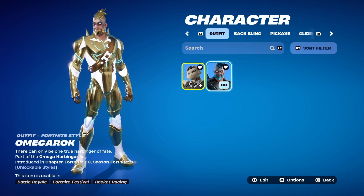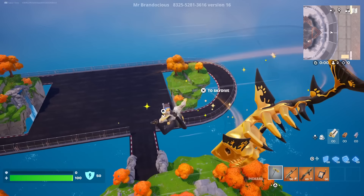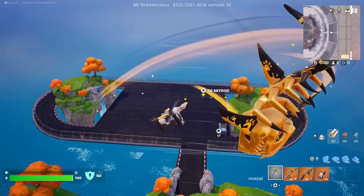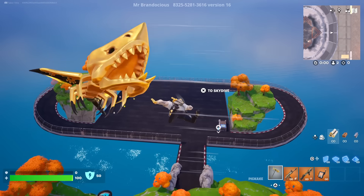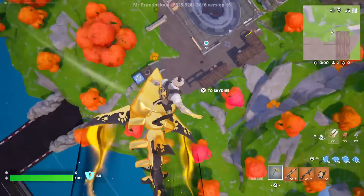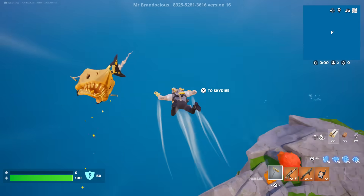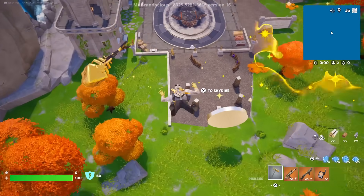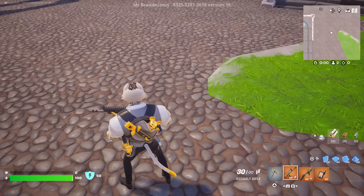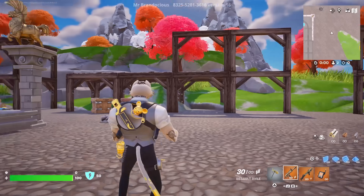Now let's take a look at the glider — the Skelly Shark. That is a phenomenal deploy: the skeleton of the shark comes swerving in, takes a bite, and then turns into a surfing glider. You can see the awesome gold contrail. That is one of the better gliders we've had in a long time, and it's not too bulky either. Now let's take a peek at the skin itself.